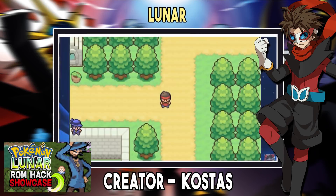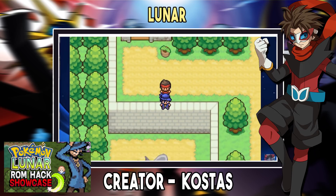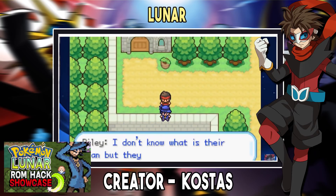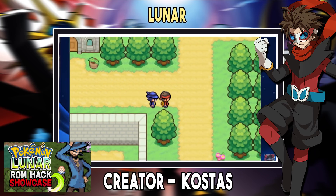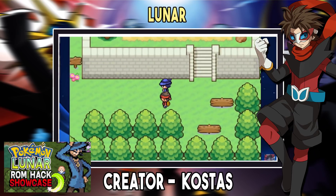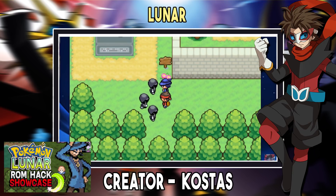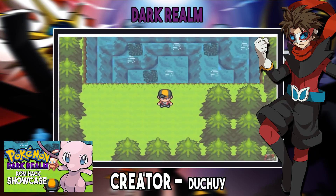Number 7: Pokémon Luna. You, your mother, and Professor Alan were visiting some ruins in the Kanto region when something goes wrong and your mother goes missing. Two years after the events, you're ready to begin your adventure and discover what happened to her. This game currently only has one gym but I really enjoyed my time playing it — the sprites looked really cool and the small events that happened were pretty great. The English isn't the greatest since the creator's first language isn't English, but it's still understandable. Pokémon Luna is currently still in alpha but it grabbed my attention and I really hope it gets big updates soon.